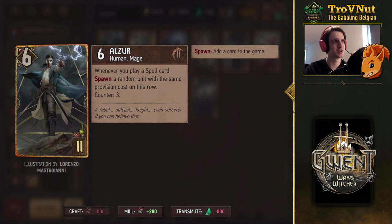The final card is Alzur — we've already done a deck guide with him, which was a bit silly, and we've even seen him in the Grandmasters tournament, where Gravesh brought him in his Keltalas deck. He starts at six power, and whenever you play a spell card, you spawn a random unit with the same provision cost on this row — he can do that three times. When used correctly, especially with Aeromancy, you have about an 80% chance of getting a strong card — seven points or higher, up to 12 with Speartip. The worst option is Roach, which is only a 20% chance. Very random, so hard to rely on for an 11-provision card, but a cool addition.